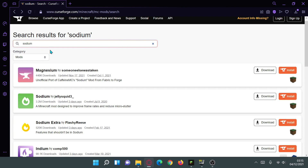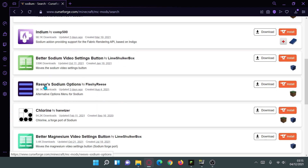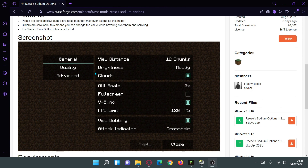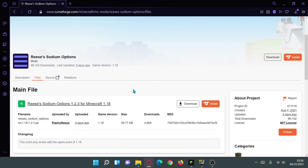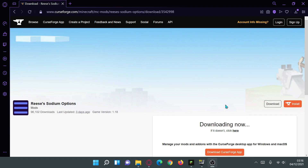After downloading Sodium Extra, I'd also recommend downloading Reese's Sodium Options. This mod sorts the Sodium Extra options into a nice column-based layout, making it much easier to read compared to the default horizontal layout. Let's go ahead and download this mod as well — make sure it's for version 1.18.